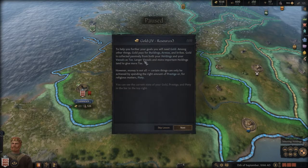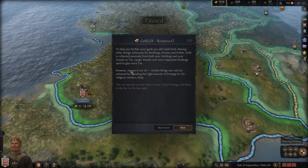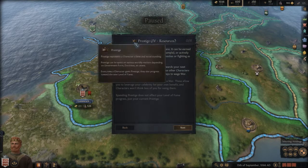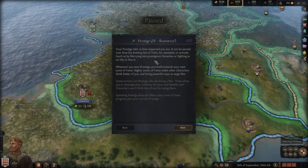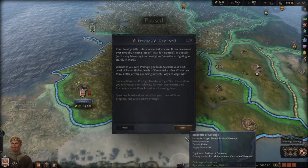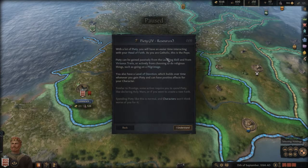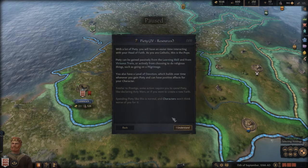Larger vessels and more important holdings tend to give more tax. However, money is not all — certain things will only be achieved by spending prestige, or for religious matters, piety. These can be earned over time. With high piety, you will have an easier time interacting with your head of faith. As a Catholic, that's the Pope.